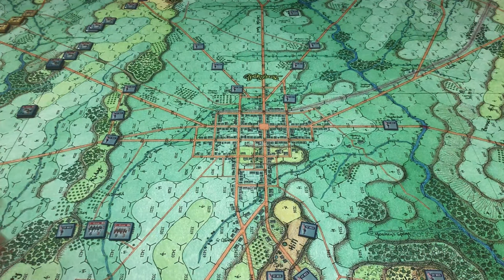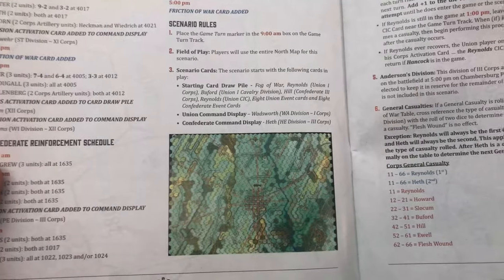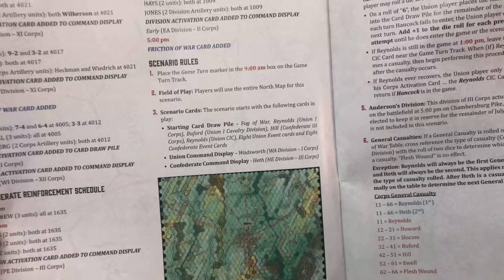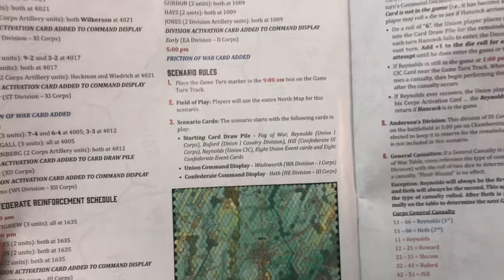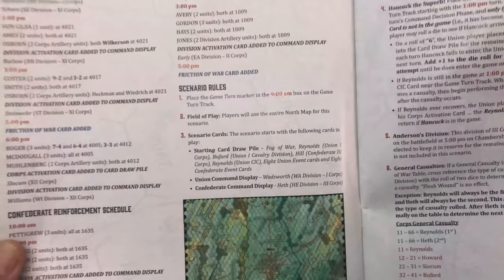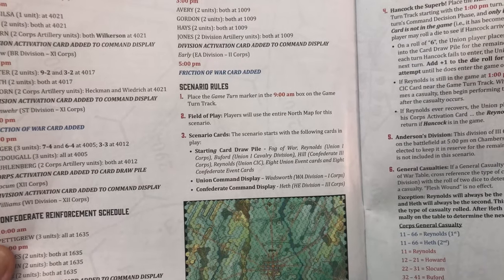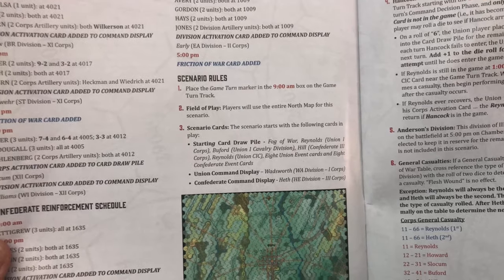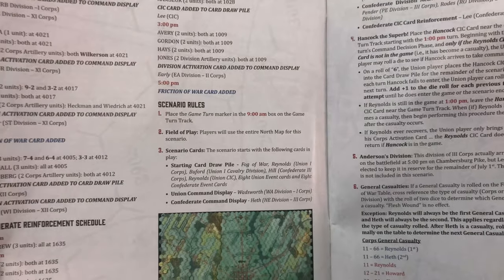I wanted a map big enough to do everything but I just could not fit both. So I found one that was a good size where I could use one whole half of the map. That gives you the scenario cards and your starting card draw pile. I made a couple of changes since I am playing solitaire - I have cut out two of the random event cards from each side, so instead of having eight I'm doing six. That's not going to change anything but it'll make the turn play a little bit quicker.